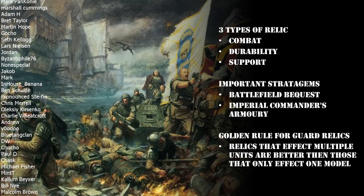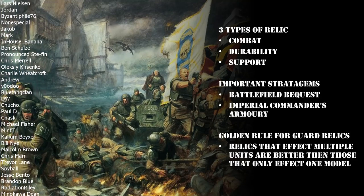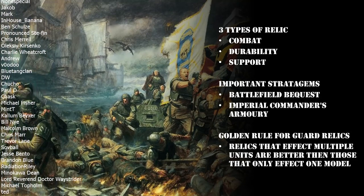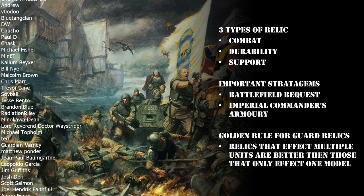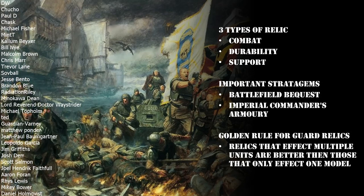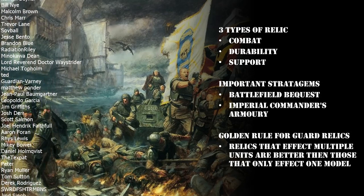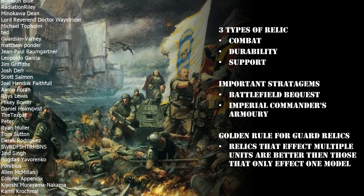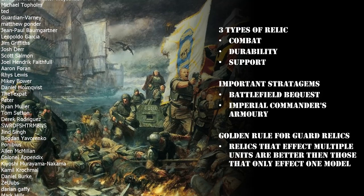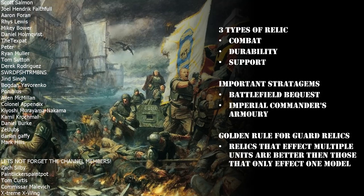The last thing to mention before we dive in is to be aware of a couple of stratagems when it comes to getting relics into your force. The first is the Imperial Commander's Armoury - this is the stratagem that physically allows you to take extra relics. You can spend one CP to take a relic from the core rules, and then if you want additional relics you'll use the Imperial Commander's Armoury stratagem.